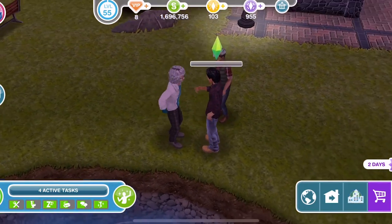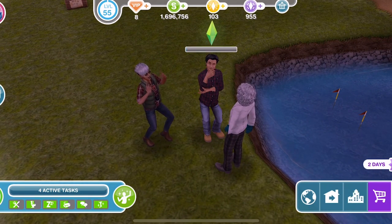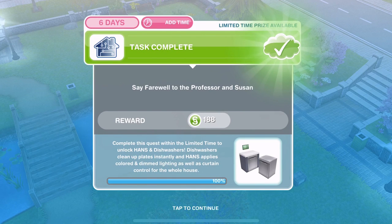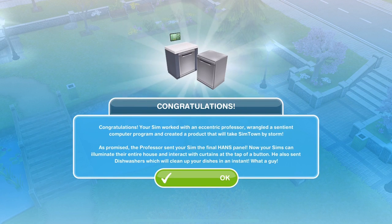Susan's coming over — it's been nice doing this quest with you. We have said farewell to Professor and Susan and that is 100% complete! Congratulations — your sim worked with an eccentric professor, wrangled a sentient computer program, and created a product that will take Simtown by storm. As promised, the professor sent your sim the final hands panel, and also dishwashers which will clean up your dishes in an instant. What a guy.